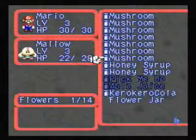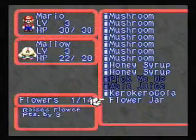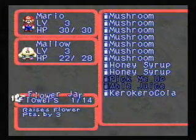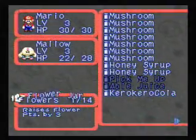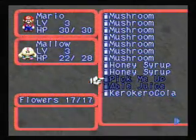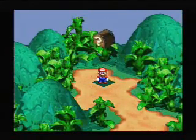That being said, I'm low on items, so what I'm actually going to do is hack the system a little bit. So like I mentioned earlier, flower jars will not only up our maximum number of flower points, but it will refill it as well. We have both Mario and his new buddy Mallow at level 3, and I found this little box up here.